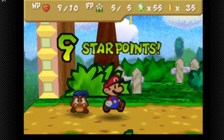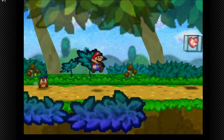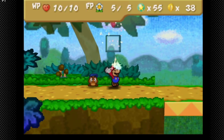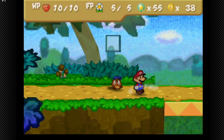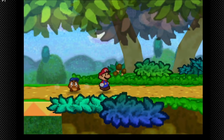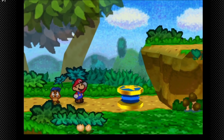We got nine star points out of that, very solid. For this upcoming section make sure you have Power Jump equipped, maybe also Close Call equipped.